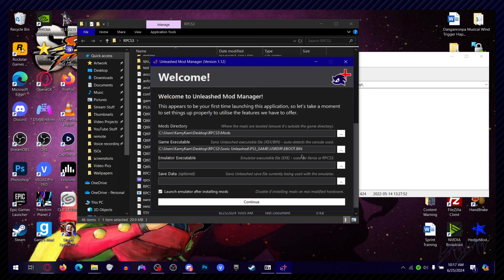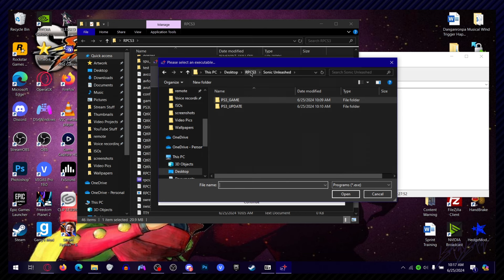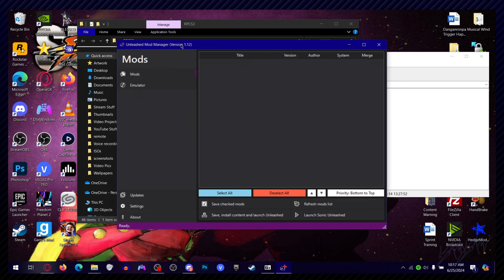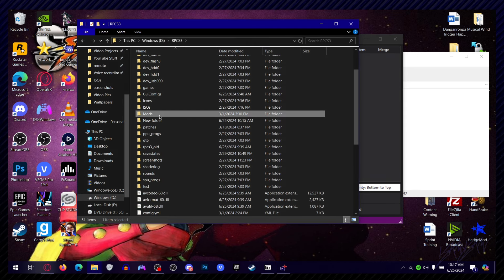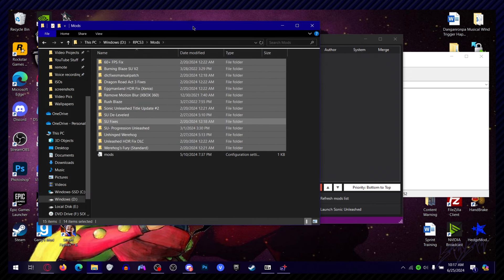You're also going to select the emulator executable. Go back to your RPCS3 folder, click the application, and that's basically what you're going to select. You can also load up save data on here, but I don't know how to do that — there are tutorials for that. Then just continue and now you'll have your mod manager. Mods are actually very easy to install.